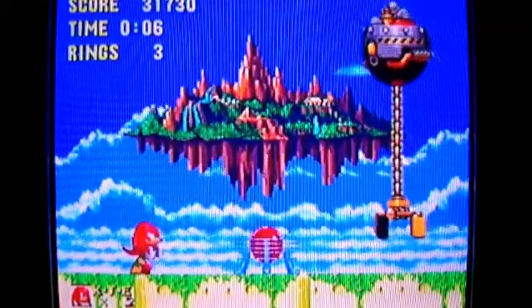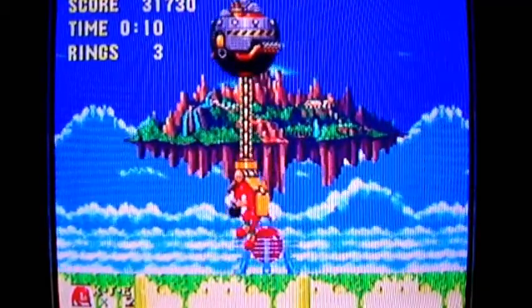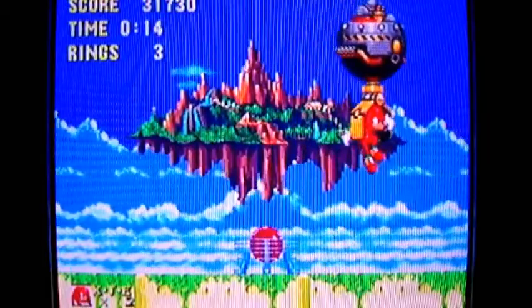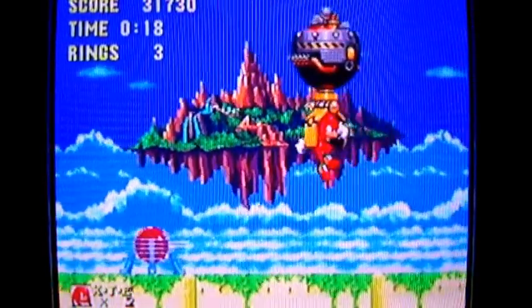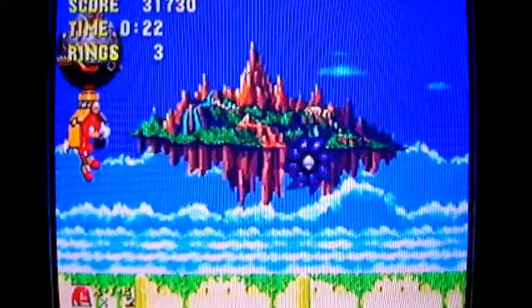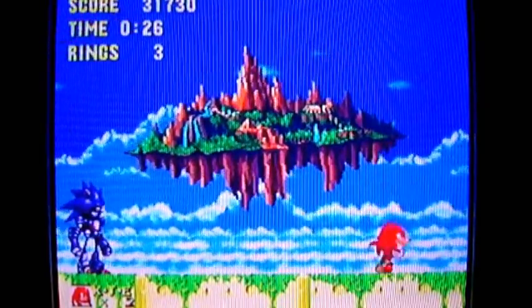I see - boss. You have to let him touch you with that claw thing, by the way. There's nothing you can do about it, just let him grab you. And something happens - a little story sequence going on here. Oh my god! Get out of there, Knuckles! That was awesome.